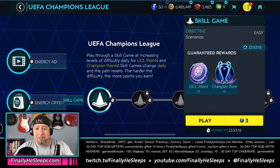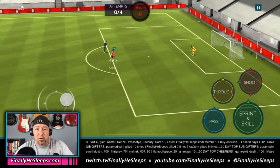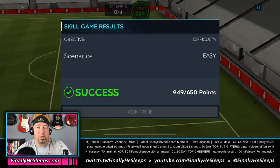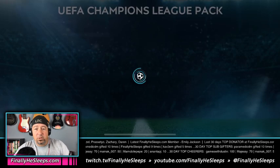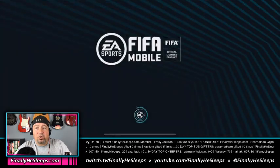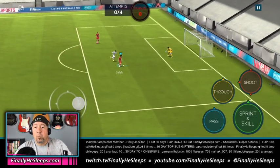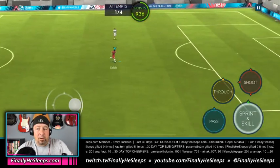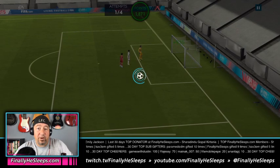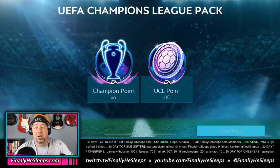In the main tab you'll be playing a series of the same skill game that progress in difficulty from easy to extreme. You can replay any or all of the skill games depending on what difficulty suits you. The harder the skill game, the better the rewards. Each skill game gives out two different forms of currency: UCL points and champion points. No matter the difficulty, you get six champion points each time.